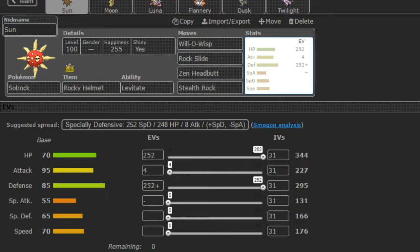So guys, let's get right into the team builder real quick. We're just going to do a quick team recap, then we're going to move straight into our first battle. So here we go. First up, we have Sun, the Solrock, Rock-type with the Rocky Helmet.